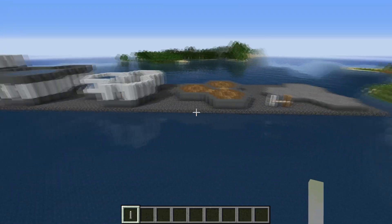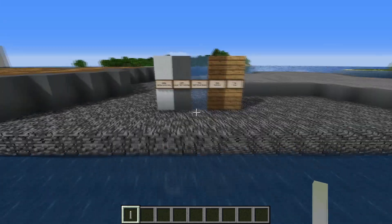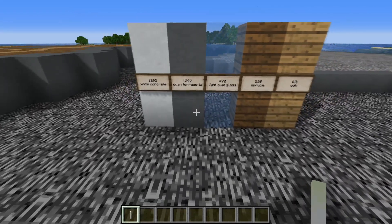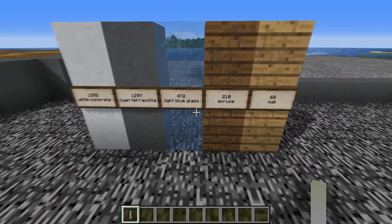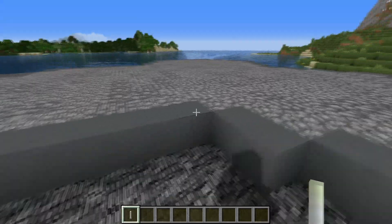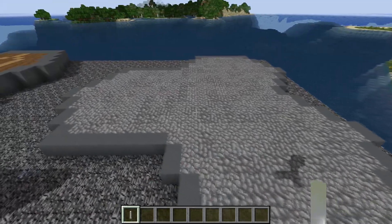Let's go over here and I will show you the bill of materials for this construction. You will need 1,292 blocks of white concrete, 1,297 blocks of cyan terracotta, 472 blocks of light blue glass, 210 blocks of spruce, and 60 blocks of oak. You will also need an unspecified quantity of cobblestone to begin construction.